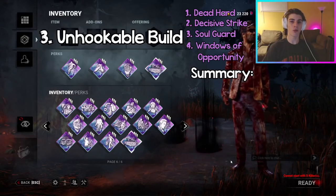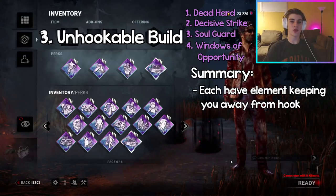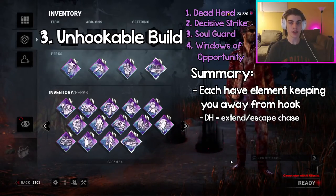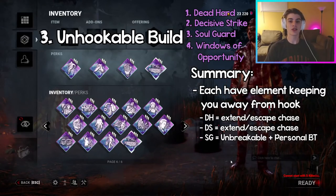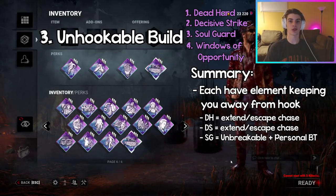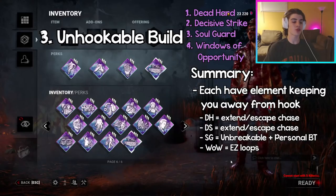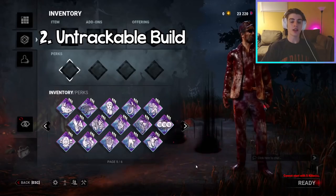So these four perks — Dead Hard, Decisive Strike, Soul Guard, and Windows of Opportunity — all work super well together in the Unhookable Build because they all have an element that keeps you away from the hook and away from dying. Dead Hard gives you the opportunity to extend and even escape chases; DS comes in clutch if you're being tunneled off hook; Soul Guard acts as Unbreakable and personal Borrowed Time; and Windows of Opportunity ties it all together by helping you loop the map much more easily.